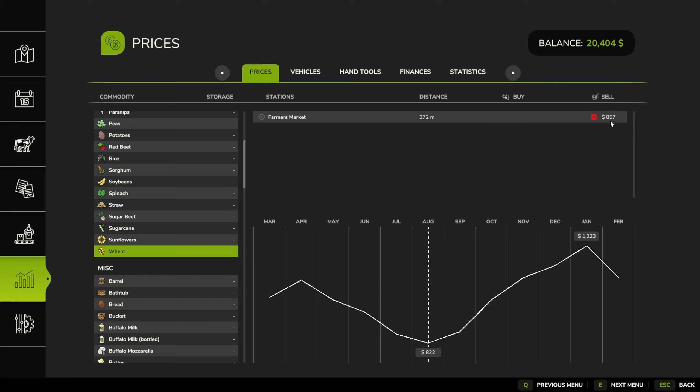Now we need to check the price of wheat. The crops list is all alphabetical now — interesting. The highest current price is $8.57 at the farmer's market. Of course there's only one selling choice on this map. It's very low, but we still have to sell it because we are desperate for income. The farmer's market — I can see it was over there. So we'll go and get this meager amount of wheat sold.